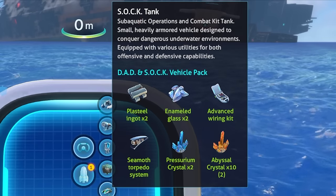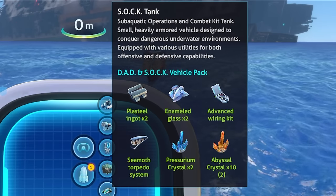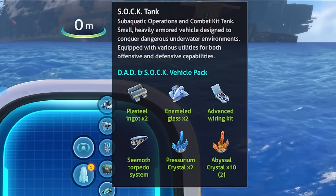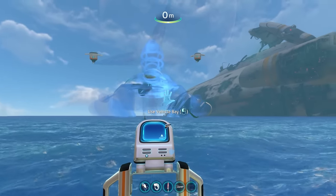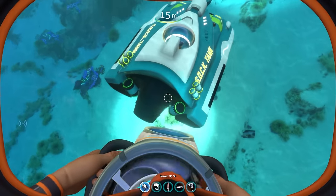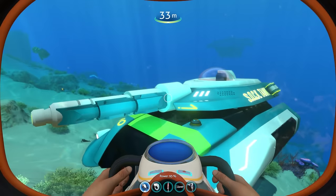The Sock Tank stands for Subaquatic Operations and Combat Kit Tank — a small, heavily armored vehicle designed to conquer dangerous underwater environments with various offensive and defensive utilities. We need the abyssal crystals and prosurium crystals to build it. And yeah, we now have a full-on tank in Subnautica. It has power cells, a huge thruster in the back, and quite the barrel on the front.